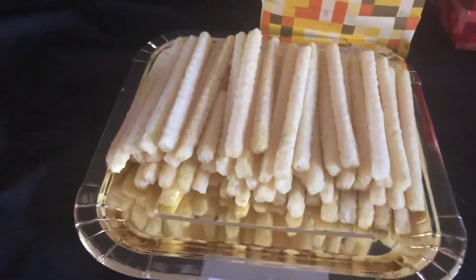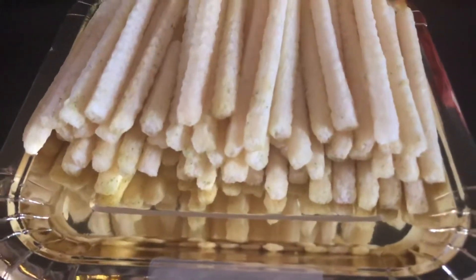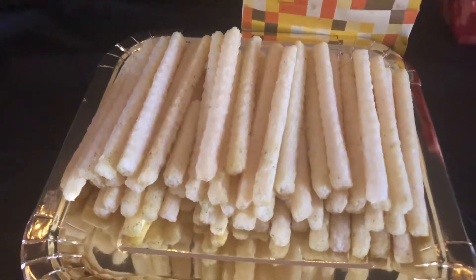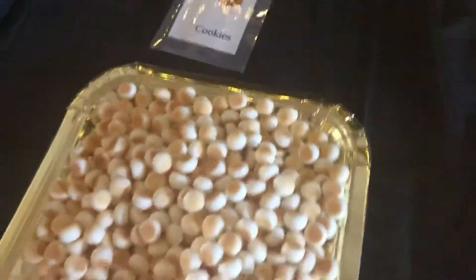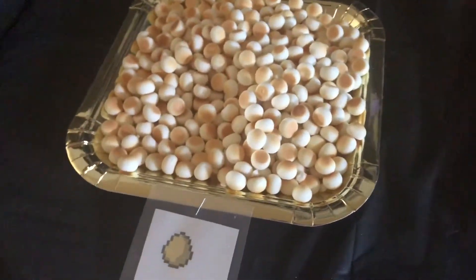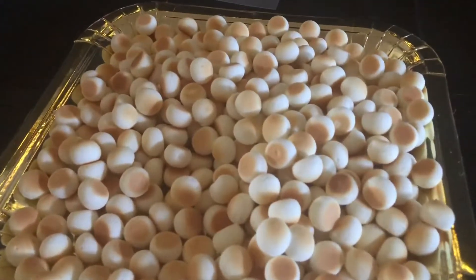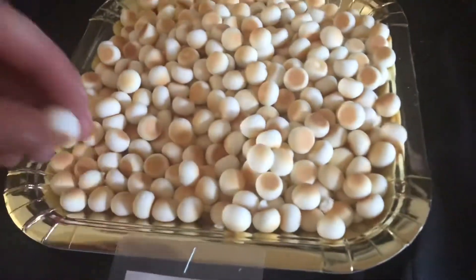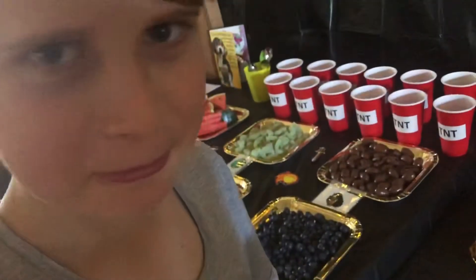We wanted to get pretzel sticks, but I don't think you can get them unless it's Christmas time. These are from like the health food section — potato sticks I think they're called. Cookies and cookies, so chocolate chip cookies. We've got them on gold plates — we couldn't find black square plates. These are eggs, actually from a Chinese grocer. They're actually kind of gross — they're biscuity, aren't they? They've got a weird texture.